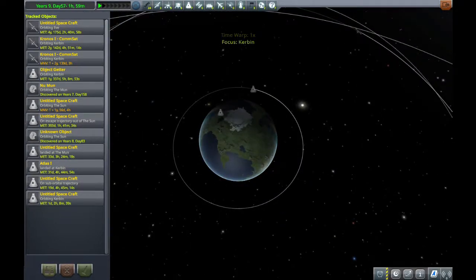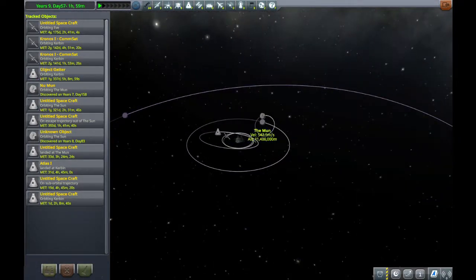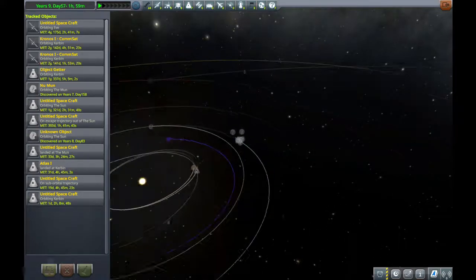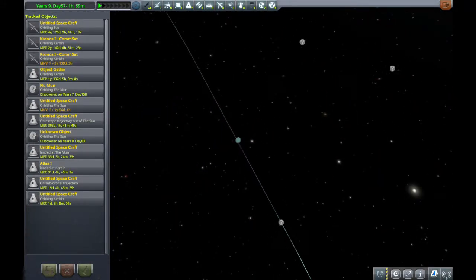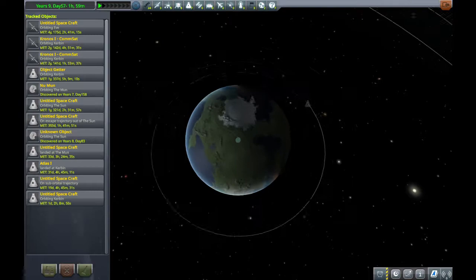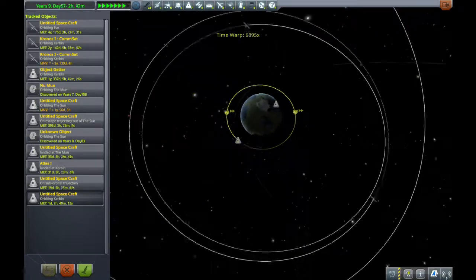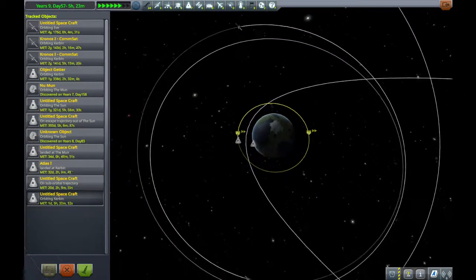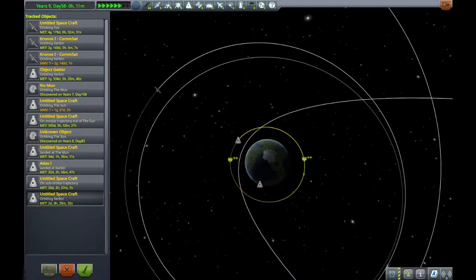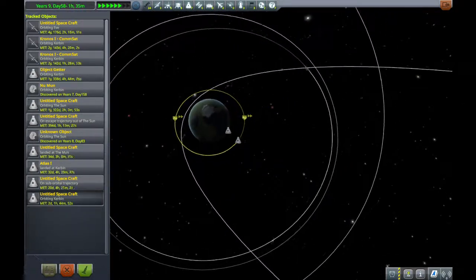I've loaded up one of my other files so we can kind of see what orbit is like here. I have various flights going on in this game, including a couple things around the sun and something on Moho there. It's as if you're moving to the side and you're constantly missing the Earth. You're still very much within the Earth's gravity — it's not zero gravity. It feels like zero gravity because all the forces cancel out, but you're basically in a state of constant free fall.